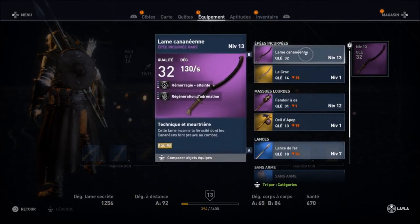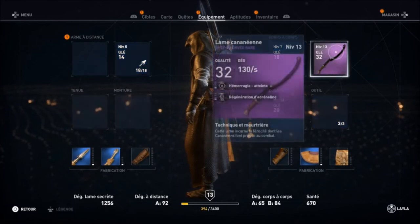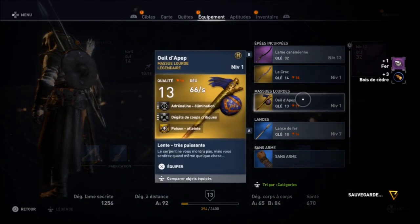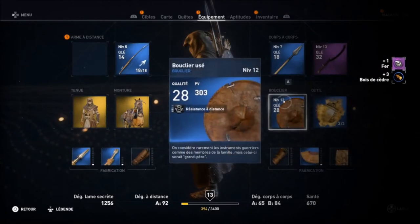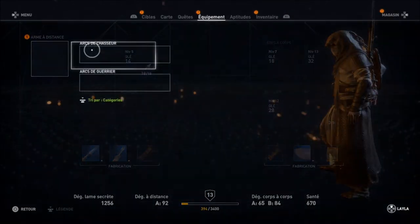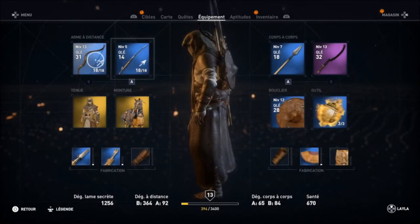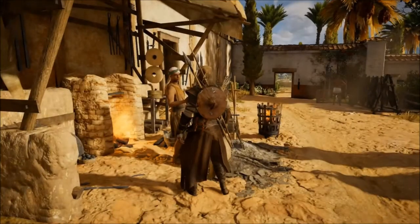J'ai équipé une autre tenue légendaire pour que vous voyiez le skin de Bayek. La masse était plus mauvaise, je la délaisse. Vous pouvez revendre les items au lieu de les démonter si vous préférez les ressources pécuniaires ou consommables.